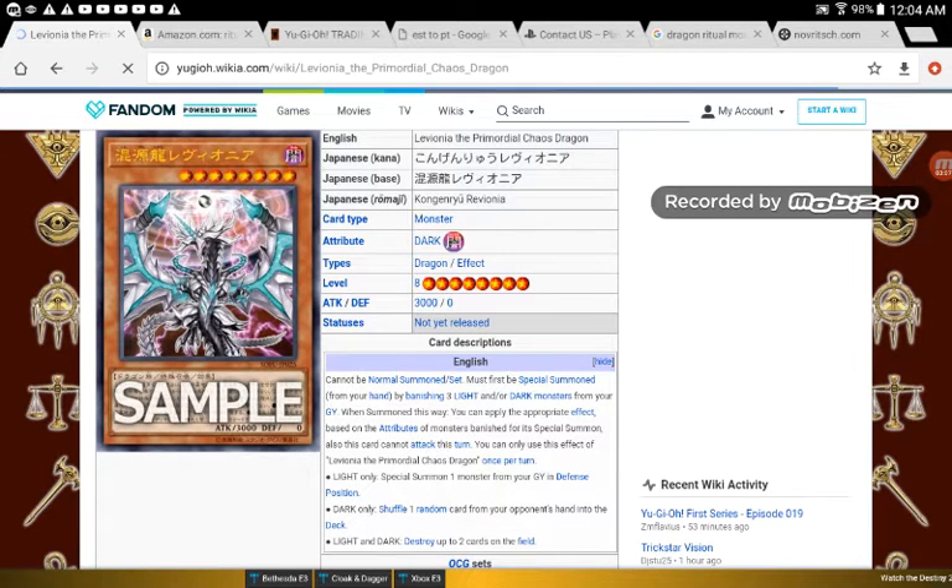I just wish it sent. But with it being 3000 attack and 0 defense, it's searchable by Melody of Awakening Dragon and it's also a Trade-In target. So that means there's going to be Trade-In and Melody in the deck, because this is searchable and so is the new Chaos Emperor Dragon. The Chaos deck is going to change just based on these two dragons coming out, and it's going to be great.